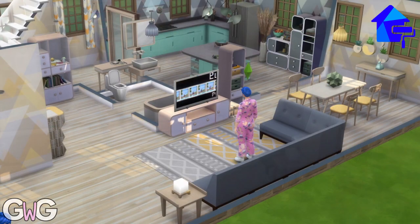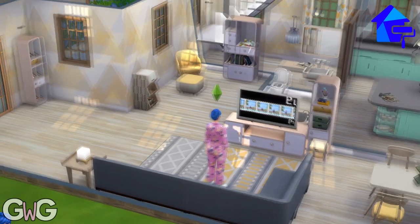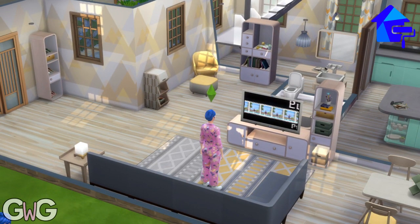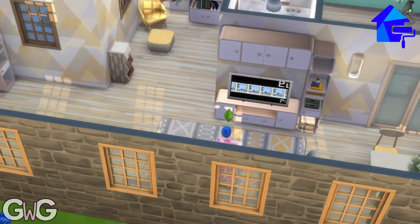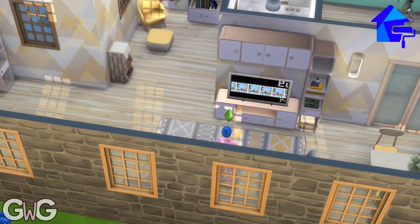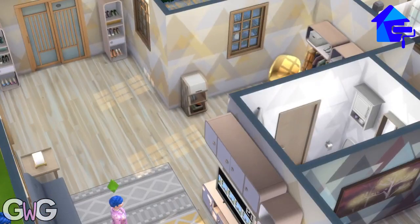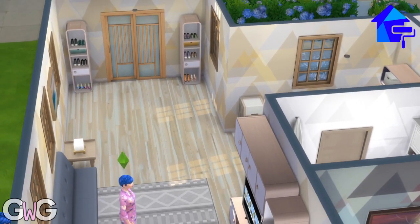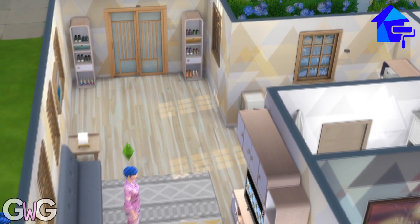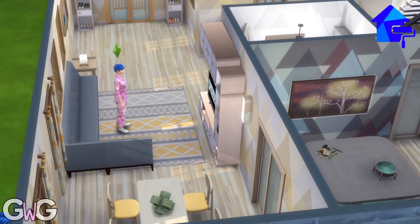This room is the living room and the dining room all in one. There's also a bookcase there so they've got somewhere to sit and read a nice book. The shoes by the front door were one of the clutter items you get in this pack, and you know me - I love a clutter item so I've used quite a lot of them in this build.